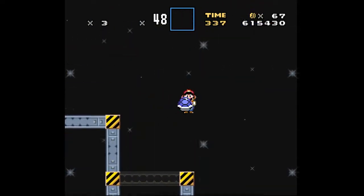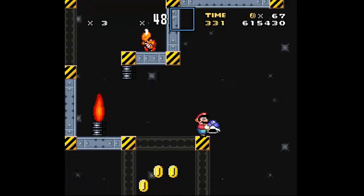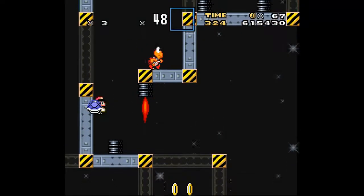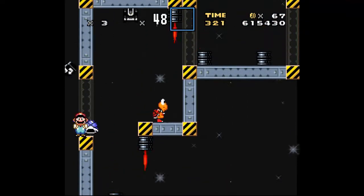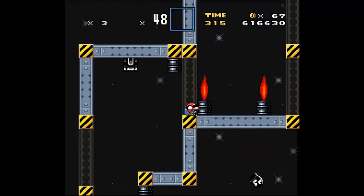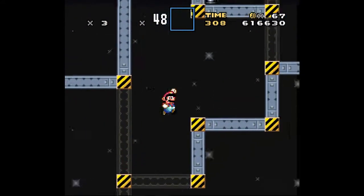We gotta kill Bowser in his base - we gotta get there. By the looks of it, it's not gonna be too easy, considering there are all these flames and dangerous things that want you dead - they don't want you getting into his base. But we will get into his base, because yes we can.